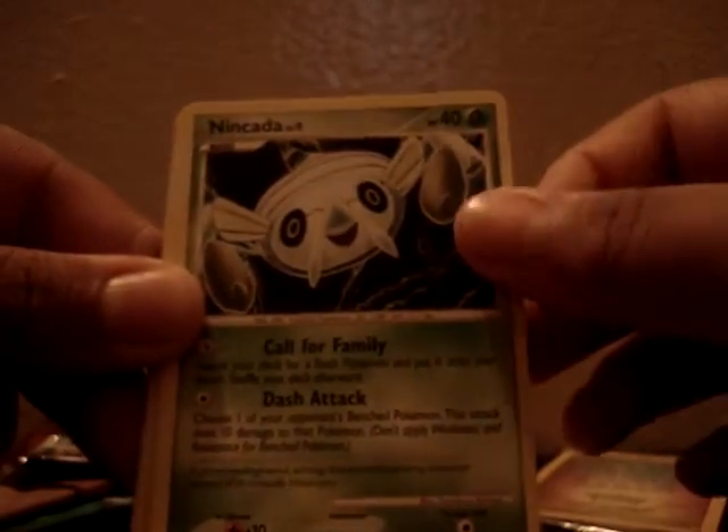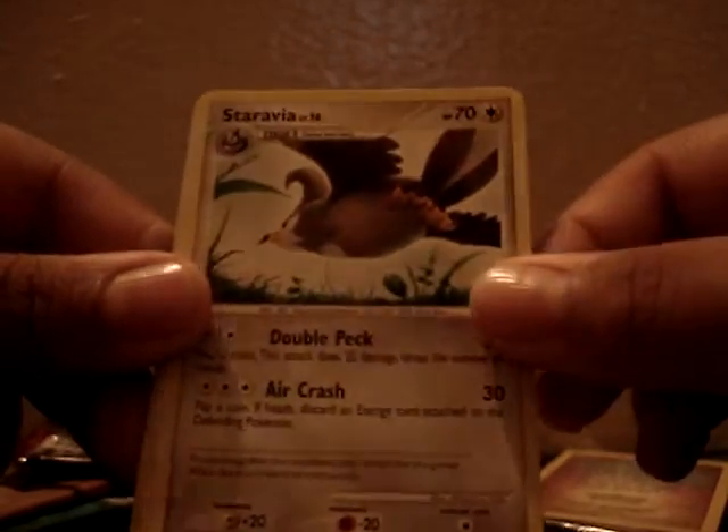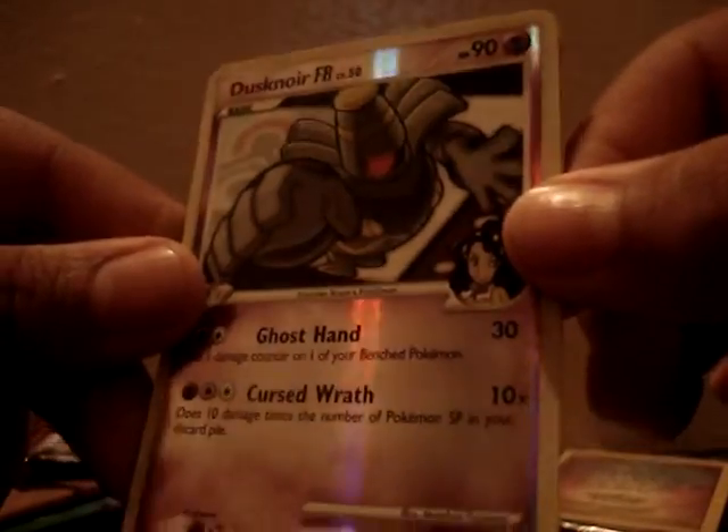Inside Supreme Victors I got a Bidoof, Rhyhorn, Buneary, Goldeen, Drifblim, Staravia, Roserade, Dusknoir RFB Reverse — which is a Rare — and a Lunatone. So that was everything I got in the Supreme Victors pack.